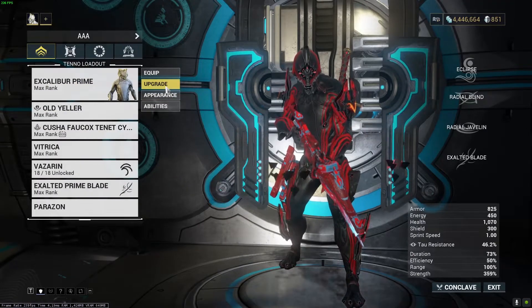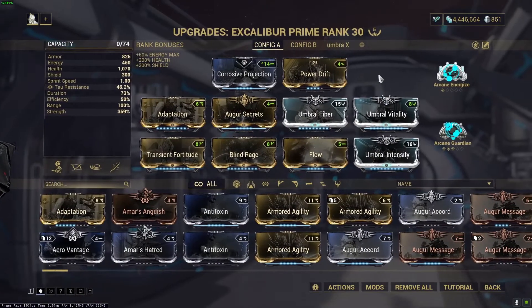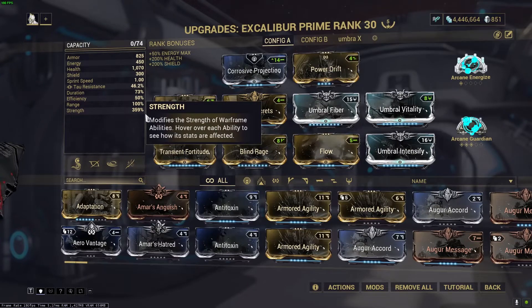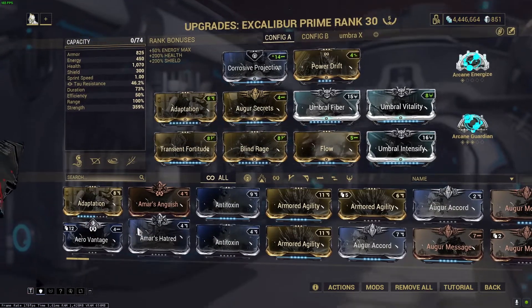Umbra comes installed with Umbra Forma. Excalibur Prime obviously had no Umbra Forma when it was created. So if you make an Excalibur Prime Umbra, the builds are basically interchangeable — and notice this: the strength is 359.